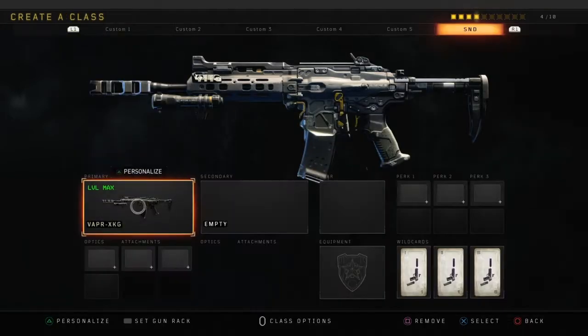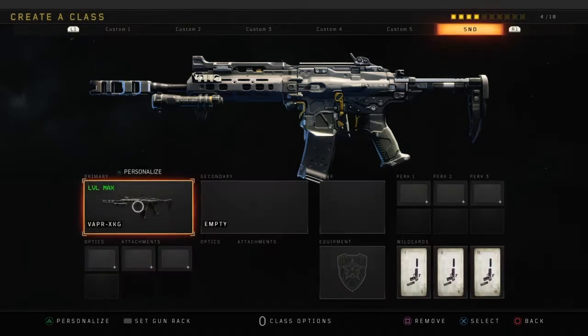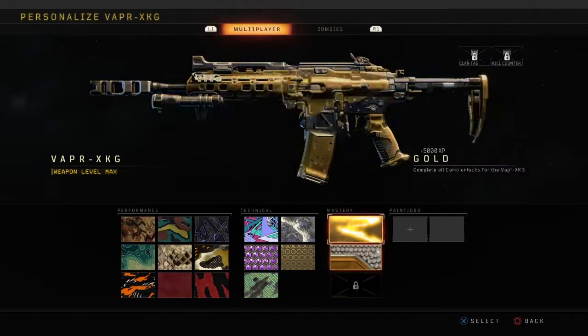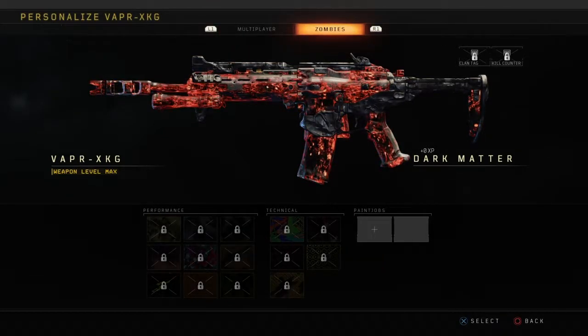Say if you want the Vapor or whatever gun, you just go to it and go to the camos. Then you don't use your analog stick — you use your d-pad. I already got diamond ARs and diamond SMGs. You want to press X and R1 at the same time.